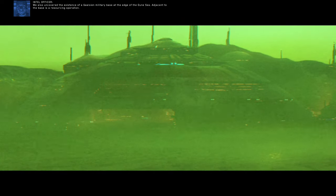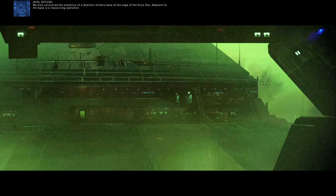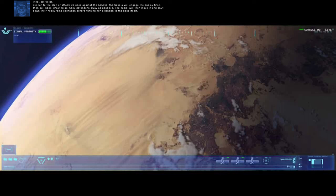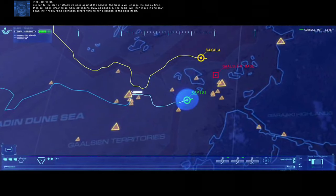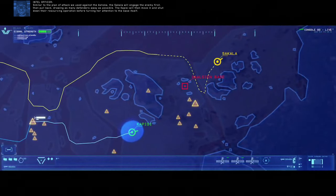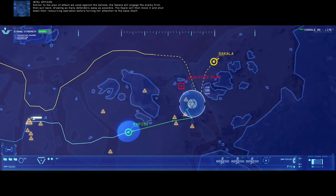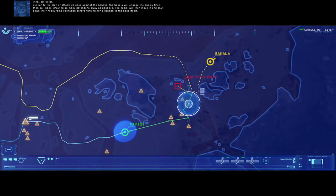We also uncovered the existence of a Gaussian military base at the edge of the Dune Sea. Adjacent to the base is a resourcing operation. Similar to the plan of attack we used against the Ashoka, the Sakala will engage the enemy first, then pull back drawing as many defenders away as possible. The Kapisi will then move in and shut down their resourcing operation before turning attention to the base itself.